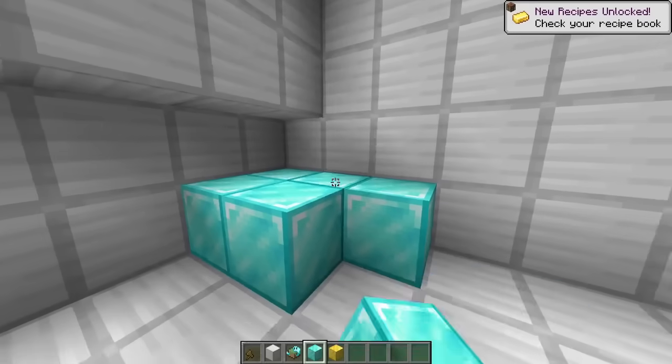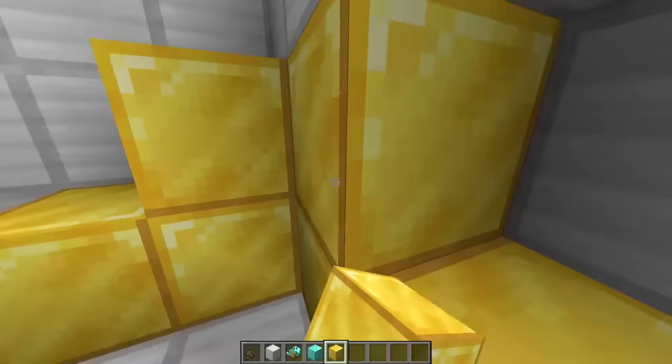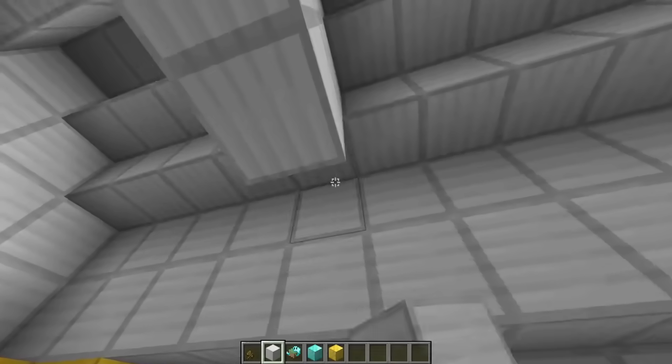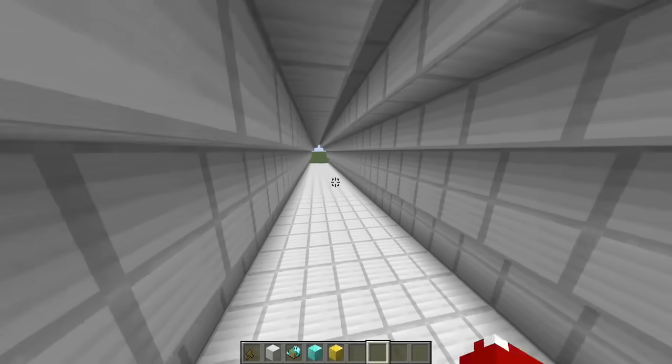I'm going to put some diamonds right here because diamonds are my favorite ore, but gold is also Oweka's favorite ore, so we're going to make him super jealous just like that. And then we're going to go ahead and block this off because this is, in fact, the very end of our security tunnel. So we're going to be moving all the way back to the front.